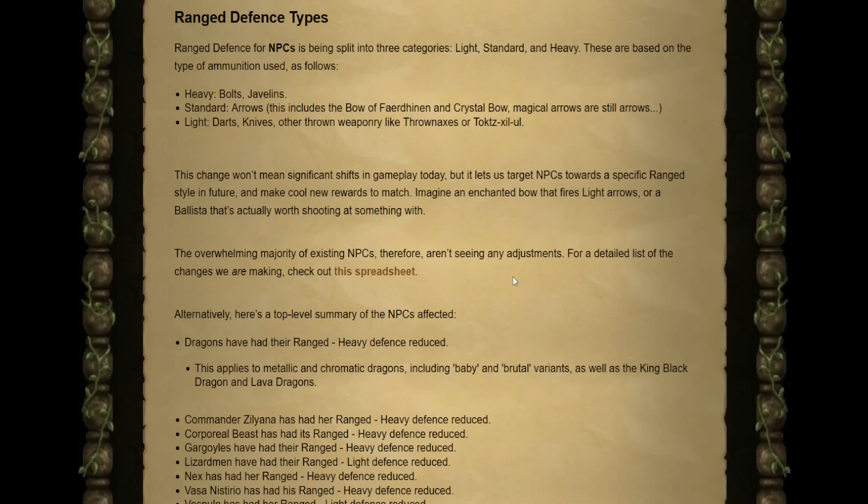Moving on to maybe even more interesting combat changes, we have new ranged defense types. There are three new categories for ranged defense: heavy, standard, and light. The heavy category includes bolts and javelins. Standard includes arrows — and this does include the Bow of Faerdhinen and Crystal Bow. Light includes darts, knives, or any other thrown weaponry. They've noted that this change specifically isn't going to be that significant in terms of shifts in gameplay, but these changes allow them to specifically target content in the future.